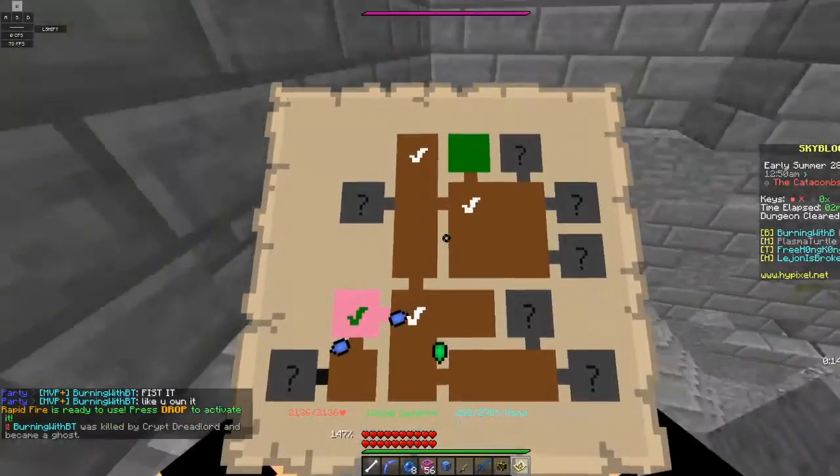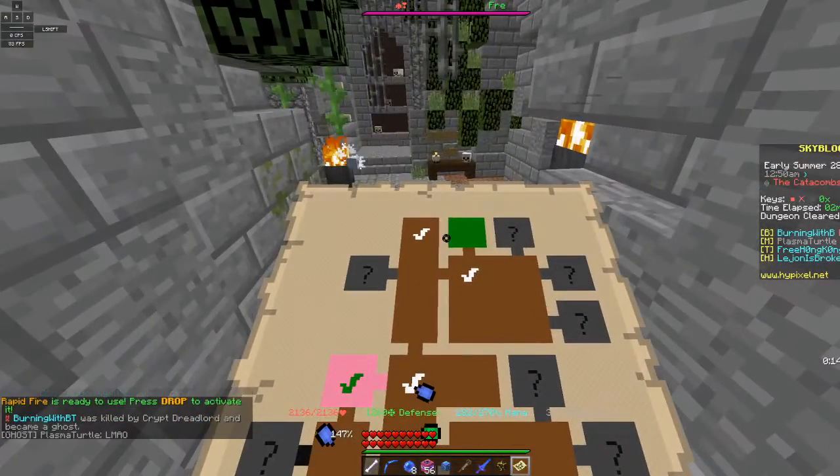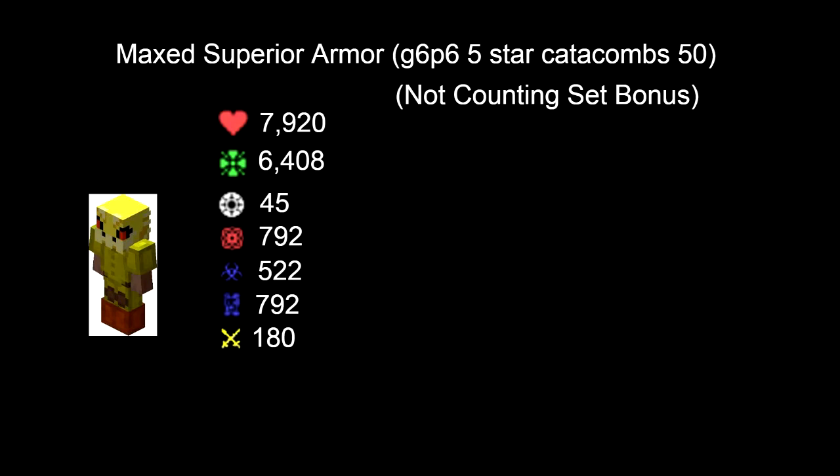The Superior Dragon armor when maxed gives an insane 7,920 health, 6,408 defense, 45 true defense, 792 strength, 522 crit chance — which only caps at 100 — 792 crit damage, and 180 attack speed, which also caps at 100.